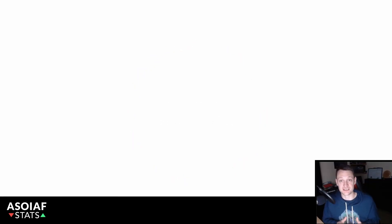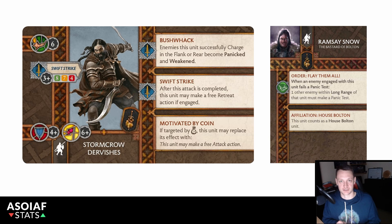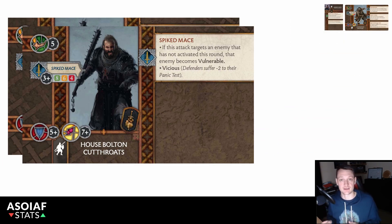Let's look at how we can craft a high-tier neutral Ramsay Snow commanded list. Beginning with Ramsay, it is an absolute given that he should be deployed inside the Stormcrow Dervishes — by giving them the House Bolton keyword, he gains more unit selection while not giving up any advantages on his command cards. Setting us back seven points, House Bolton Cutthroats are a very efficient unit even before considering the synergies that House Bolton affiliation brings. Therefore, another two units of these, at an additional ten points, is a really solid start.